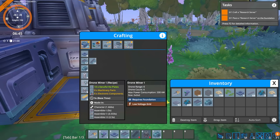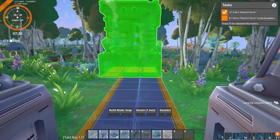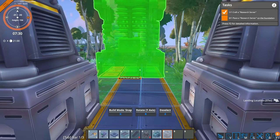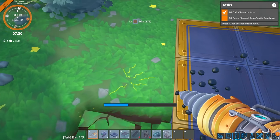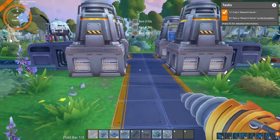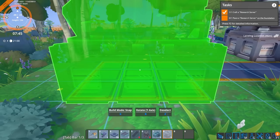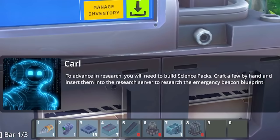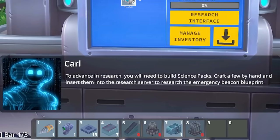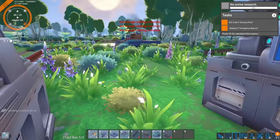Craft a research server. We can totally do that. So Mr. Research server, how big are you going to be? That's the real question. Oh my goodness, I figured you're going to be large. So we can use you anywhere through here. I just need to put down a little bit more space on the ground. This is also going to bother me because I made these two wide and the research server is three wide. We might need to fix that. To advance in research, you will need to build science packs. Science packs - craft a few by hand.